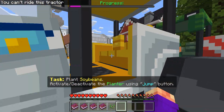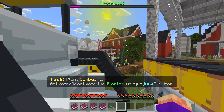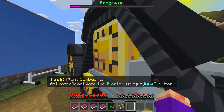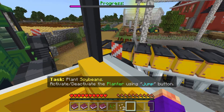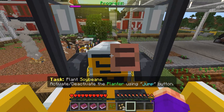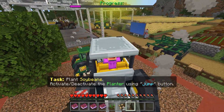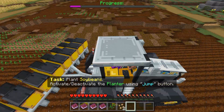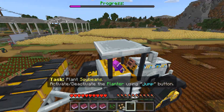Maybe I have to plant the soybeans — can you ride the tractor? I'm trying to figure this out. Oh, I got a soybean! That's how you do it! You just get and plant soybeans. Oh my god, I got another one! It's this area, this is what it is. I think it's the seeds area — that's what it is. This is amazing, I like this a lot!